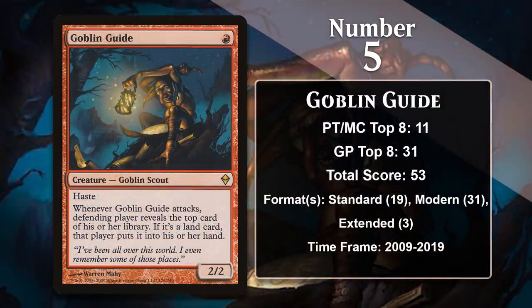At number 5, it is Goblin Guide, one of the best one-drops in the entire game. A one-mana 2/2 with haste is some serious business — serious enough that it comes with a downside. When it attacks, your opponent gets to draw the top card of their library if it's a land. That's a real downside, but the decks that play it aim to kill the opponent before they can ever take advantage of the extra cards. It also gives you a little information about your opponent's hand and deck. In Standard, the Guide was played in aggro decks like Landfall, Naya, and Boros, as well as more typical Red Deck Wins. Modern has been where it's really thrived, being one of the best turn-one plays for decks like Burn, Death's Shadow, and Red Deck Wins.